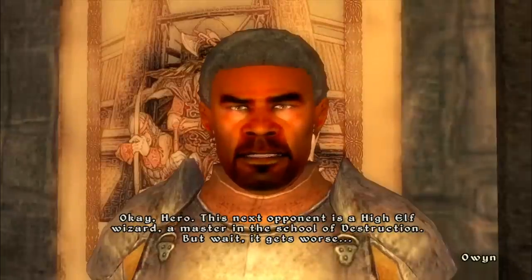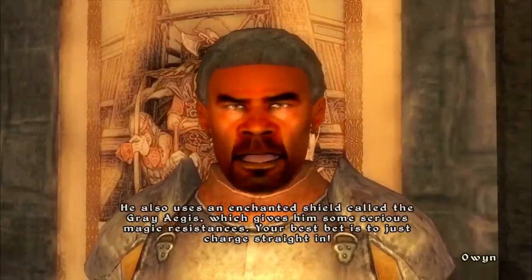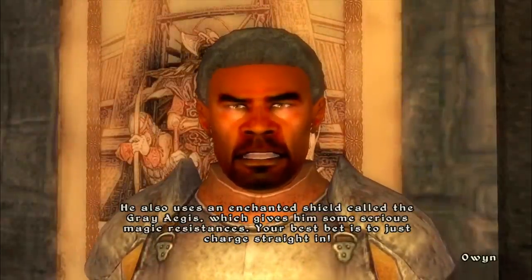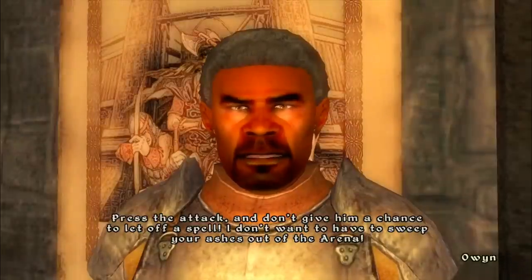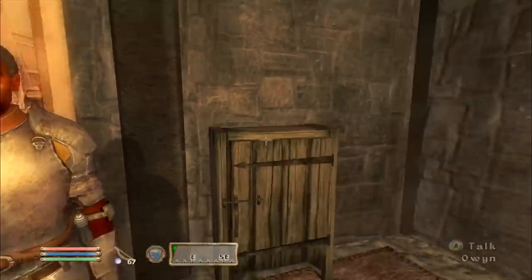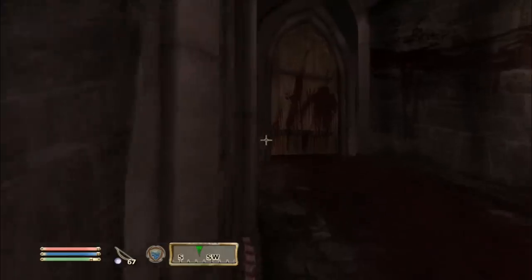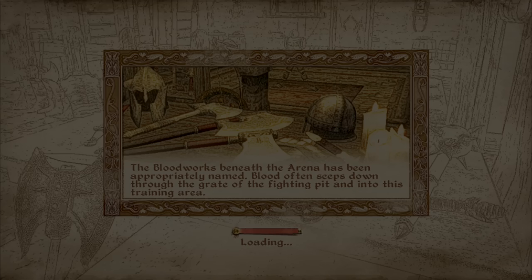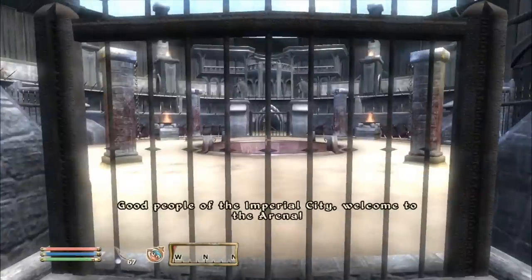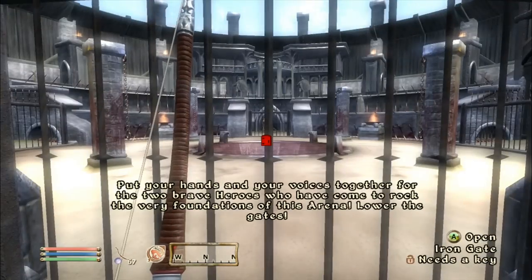Owen briefs the next fight: 'This next opponent is a High Elf wizard, a master in the school of Destruction. He also uses an enchanted shield called the Gray Ages, which gives him serious magic resistances. Your best bet is to charge straight in and press the attack — don't give him a chance to cast a spell.' Good thing we don't really use magic!